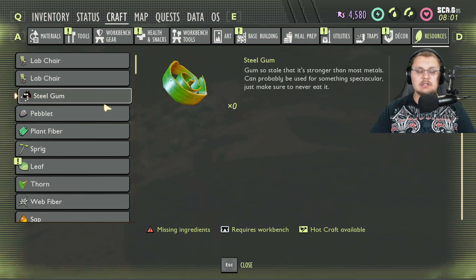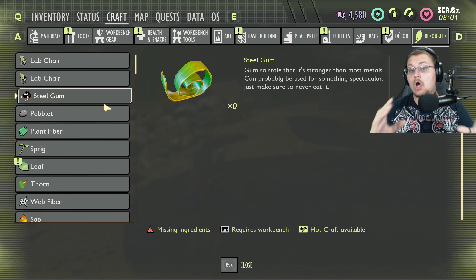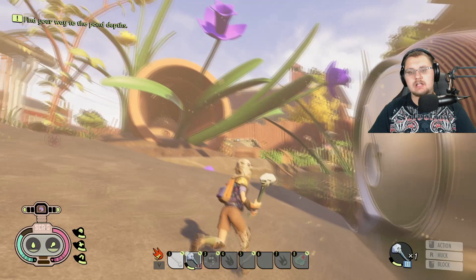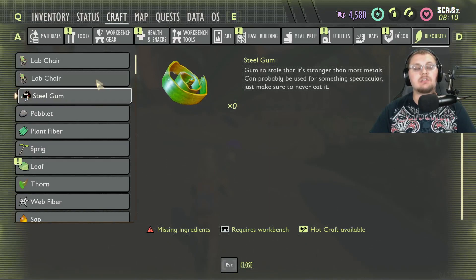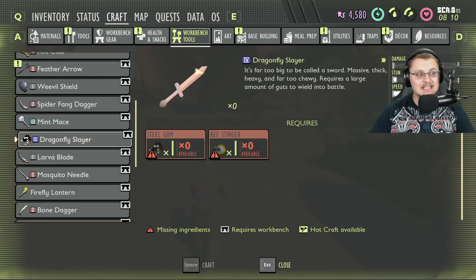Steel gum — there's lots of speculation on where this will end up. The community-based idea is that it's going to be underneath the picnic table that has the beehive on it. You can see it way over there. It's probably going to be stuck to the bottom of that, or maybe stuck to a can. Steel gum is used to make the dragonfly slayer — steel gum and a bee stinger — which is the tier 4 weapon in the game so far.